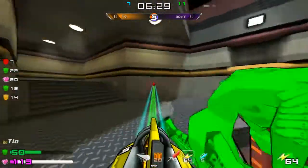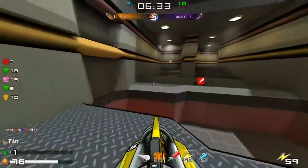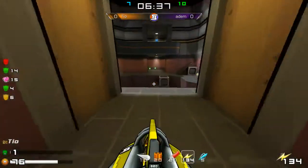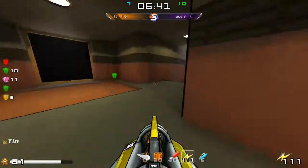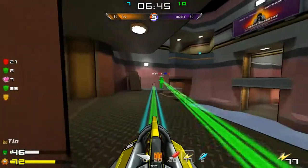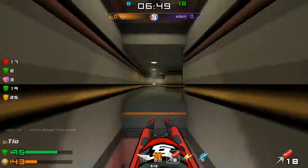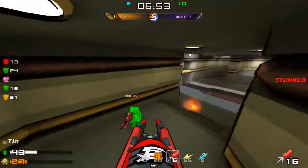Slowly catching up to Adam — oh, very good initial rocket there, may actually pick up this frag. Seven to ten — that'll be a self-kill. With three and a half minutes to go it's still everyone's game. Oh, what a rocket! Tio with a very nice weapon choice this time.